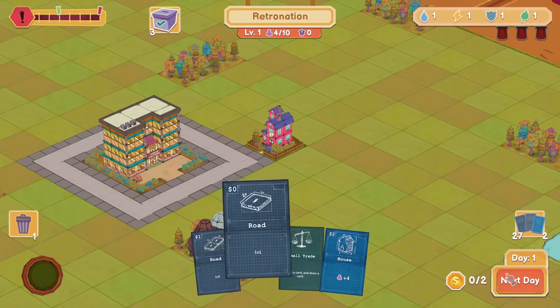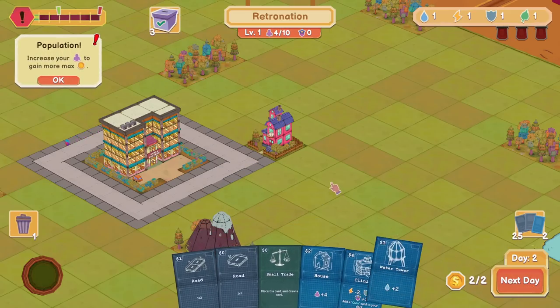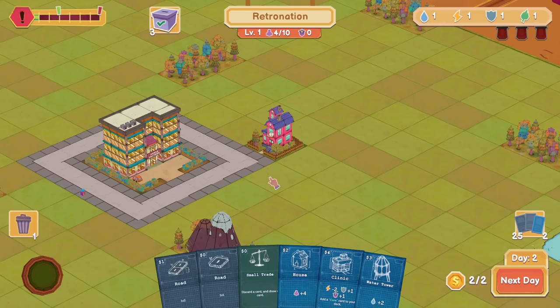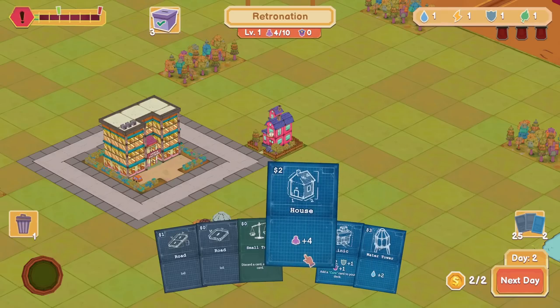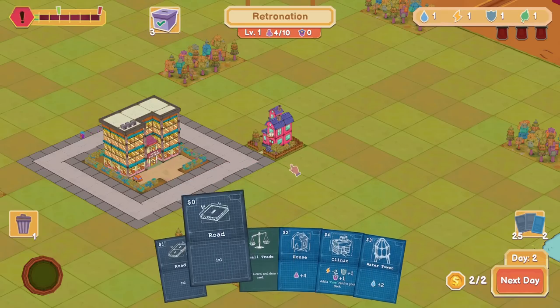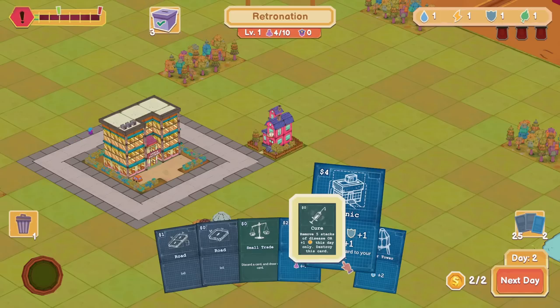I can spend the road cards but I don't believe we draw a new hand. We do draw a couple new cards though. Increase your population to gain more maximum money. We got discard a card to draw a card, we got the extra road, we have clinic — add cure card to your deck. Thank God they added the feature that lets you see what that actually means: remove five stacks of disease or plus one coin this day only. And this gives us two water.